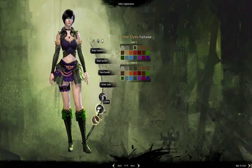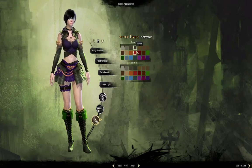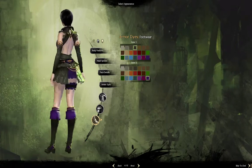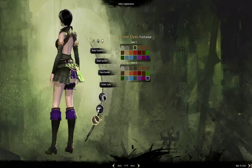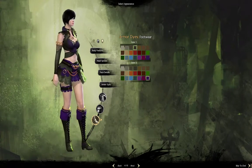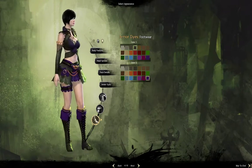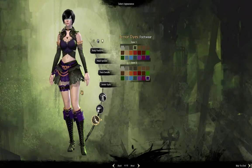And last, you do the dyes for your footwear. And there you go — here is your human Necromancer, complete with cool-looking eyes.